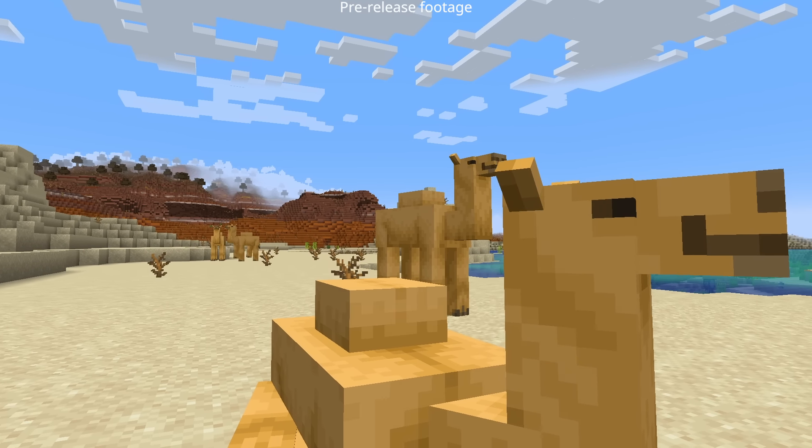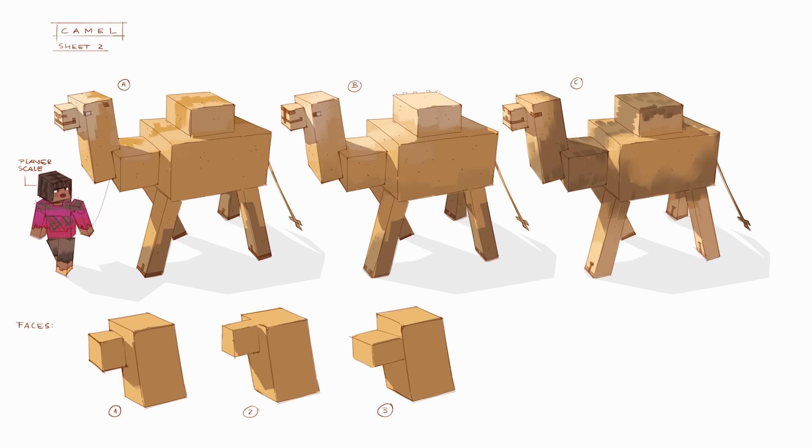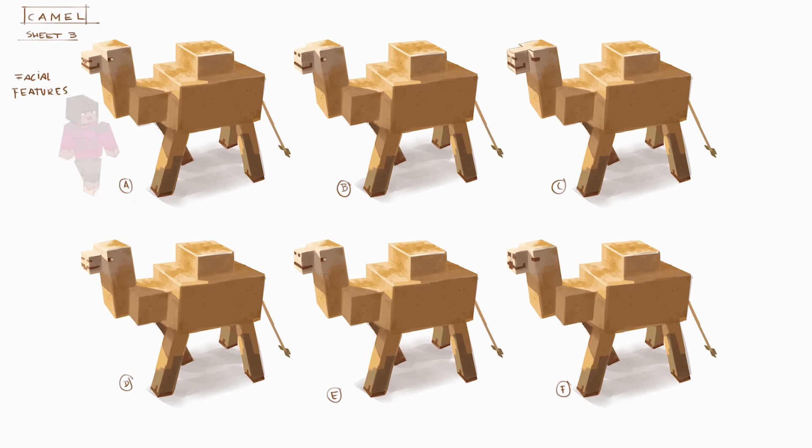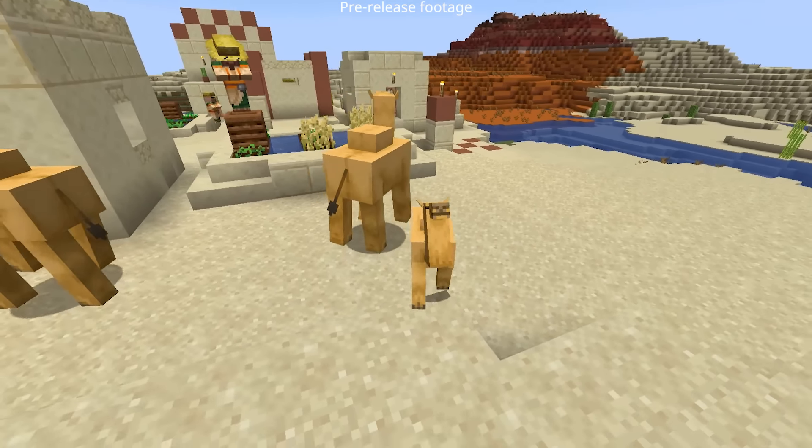And then the big question comes: how do you connect that to the gameplay in Minecraft? So the process of implementing a mob into the game usually starts with us just putting the model into the game. We create the model, we put some textures on it, and then we start testing out different behaviors in the game.